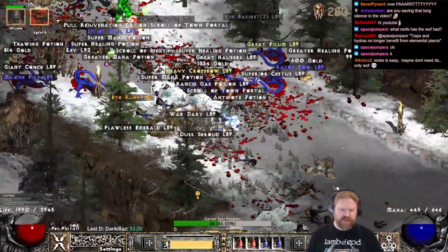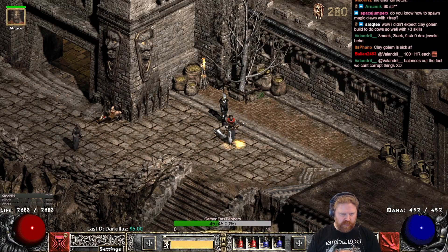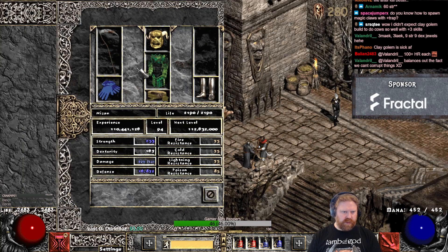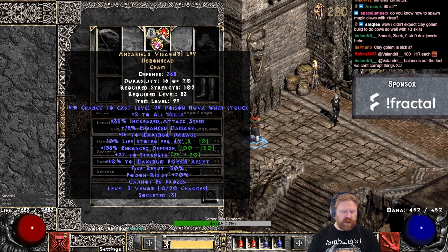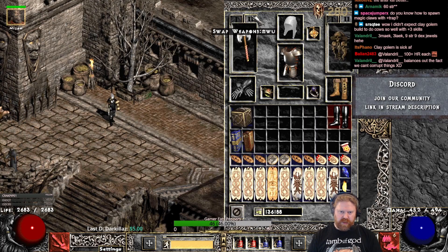That was the Wake of Fire Assassin. Second Assassin build coming up right now. The Mercenary has changed to Reaper's Toll for that Amplify, because we are playing Mind Blast — you want that Amplify Damage on your targets. The rest is the same as the previous Assassin clip, and gear is pretty much the same as well.